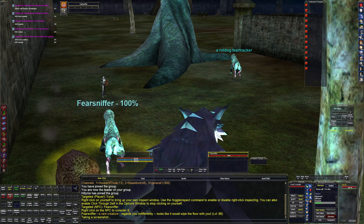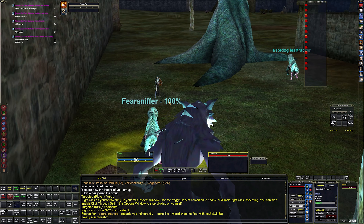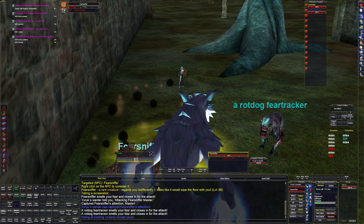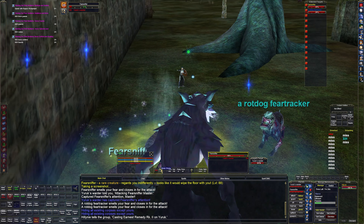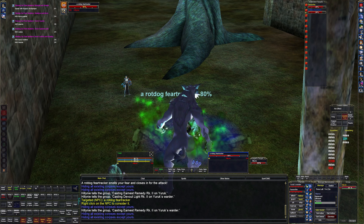Hello and welcome, we have another named here in the House of Thule — Fear Sniffer. Let's go ahead and pull him. We're gonna get two, but it shouldn't be a big deal. We're gonna go ahead and ward up, fortify companion, all our burns. I'm gonna burn on the dog first — that is an add — just get him out of the place.